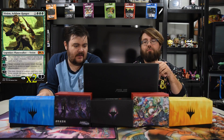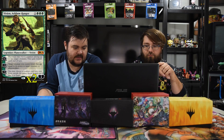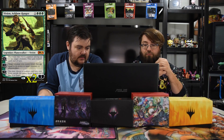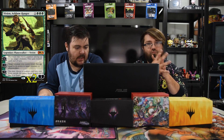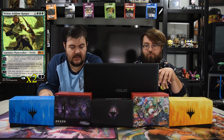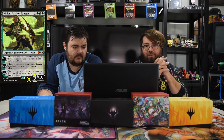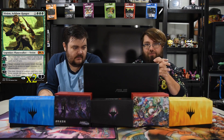Next is Vivien, Arkbow Ranger — three green and one for four loyalty. Plus one: distribute two +1/+1 counters among up to two target creatures; they gain trample until end of turn. Minus three: target creature you control deals damage equal to its power to a target creature or planeswalker. Minus five: choose a creature card you own from outside the game, reveal it, and put it in your hand. She pumps your already-pumped creatures and provides removal.